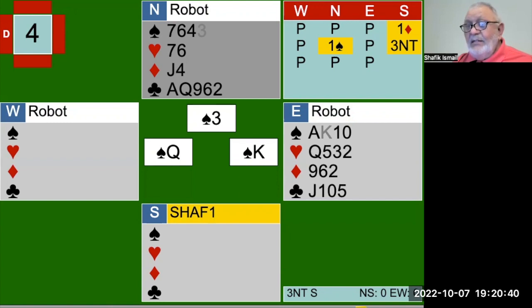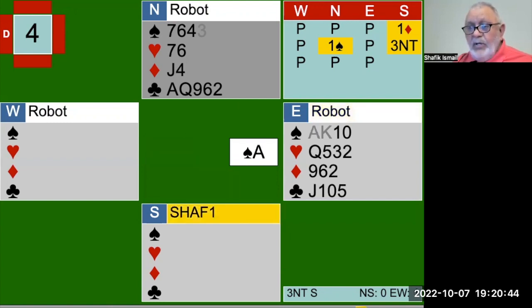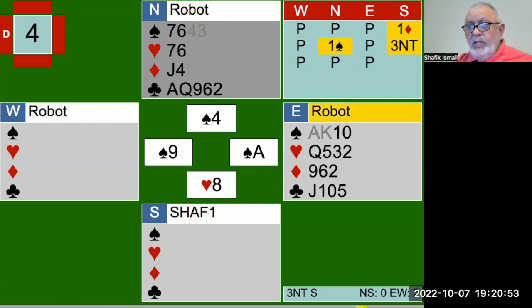So you have to go up with the king and then the ace to unblock, and south shows out, which means the partner must have five. You then continue your spade. The partner has to overtake - obviously he knows that's a losing card - and if he does not overtake, he's not going to make the rest of his tricks. And that's the fourth one, and that's the second trick, and that's it.